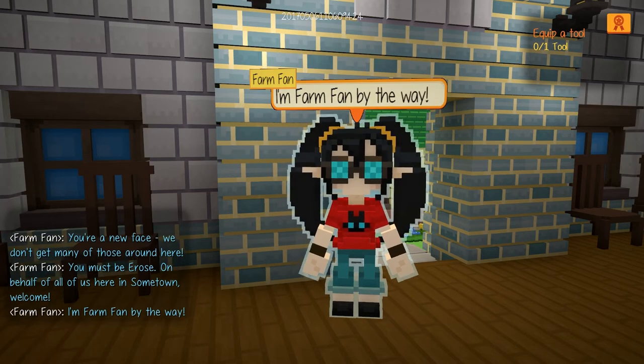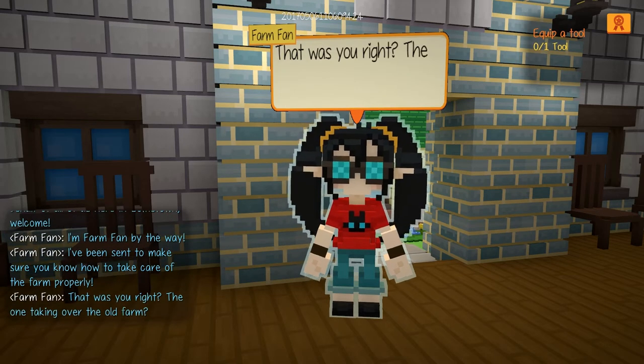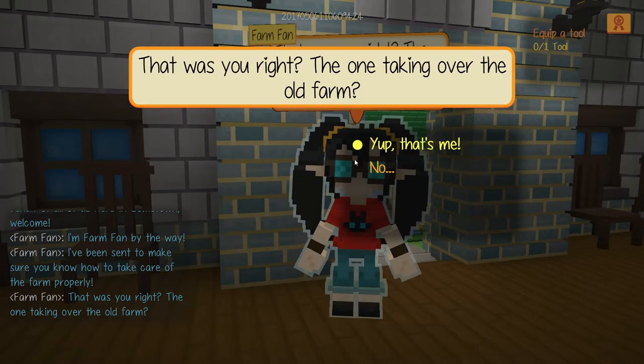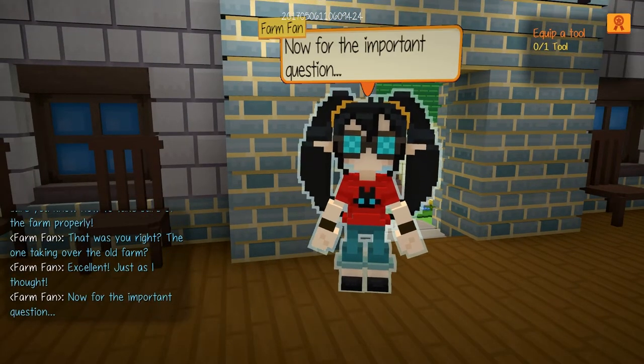When you start playing Staxel, you'll be greeted with an NPC called Farm Fan. She will show you around town and give you a few quests. But most importantly, she'll ask you a very important question, and that question is: what type of pet do you want to have?